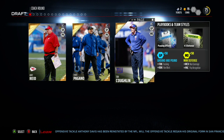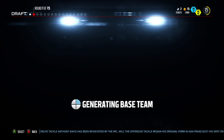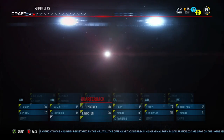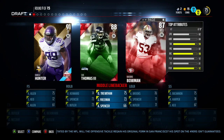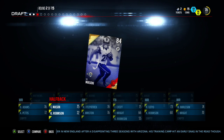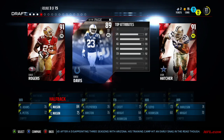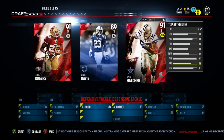Now for round one, I'm going to pick the shortest guy — whichever guy has no height. Hopefully it's an elite. I think it's going to be Earl Thomas. Yeah, it's Earl Thomas. Shorty. For round three, I'm going to pick the tallest guy, whichever guy has the most height. Jason Hatcher. Okay, he's pretty good.